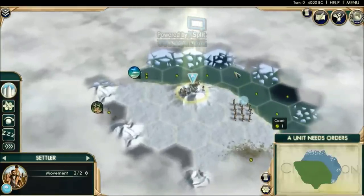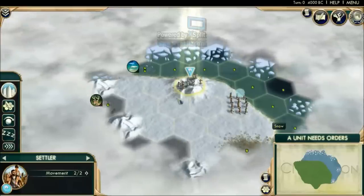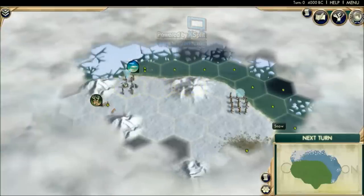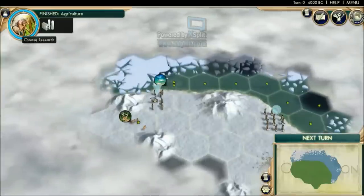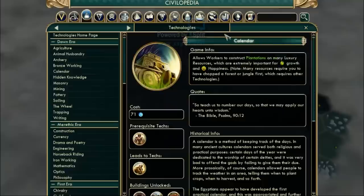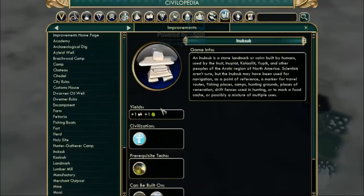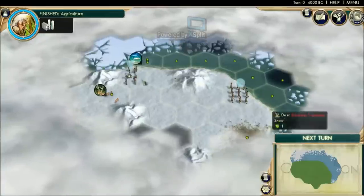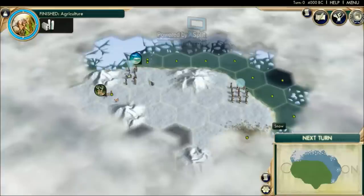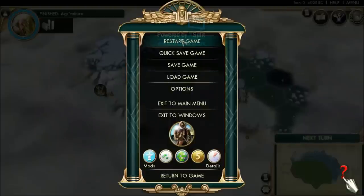We need at least two or three fish around us, or at least one luxury resource nearby. Science is very important because we want to research Calendar, which unlocks the ability to build the Inuksuk — it gives plus one culture and plus one food, and can only be built on snow and tundra. Without enough fish and deer nearby this is not a good start, so I'm going to keep restarting until I get the ideal starting location.